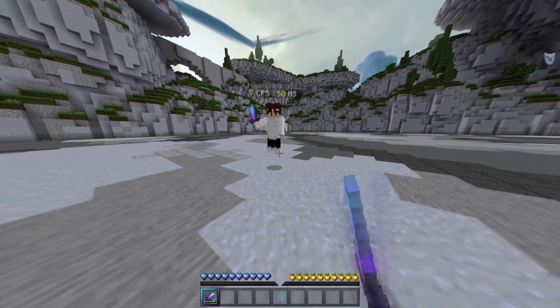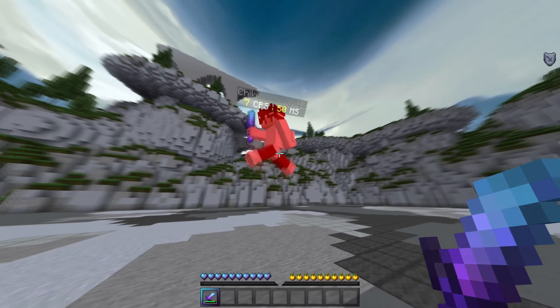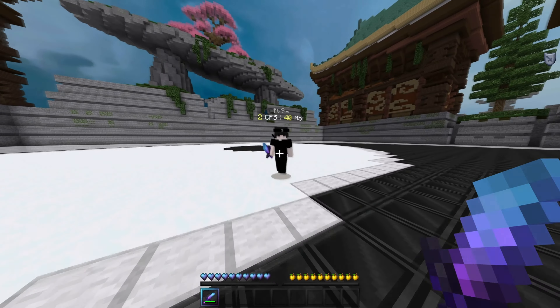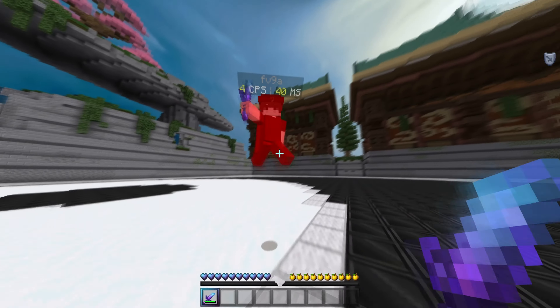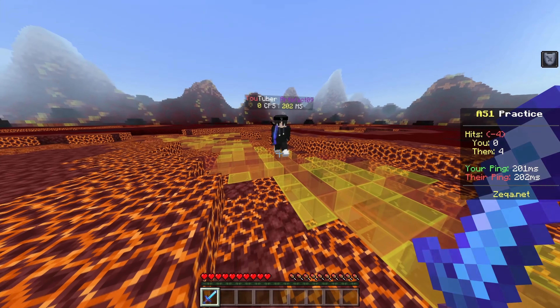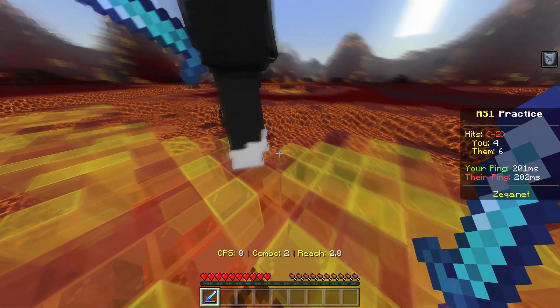Jump resetting is possibly the greatest mechanic in Minecraft. It lets you take absolutely no knockback if you hit it at the right time, no matter how many times you hit and no matter how fast you hit. To jump reset, just click low or consistent CPS and try and time it correctly. This does take a lot of practice, but it's worth it in the end. Here's a few examples in case you're stuck on what to do.